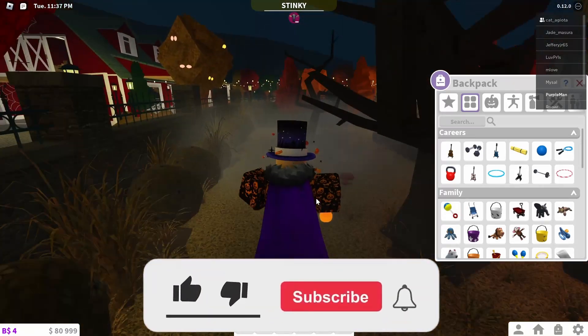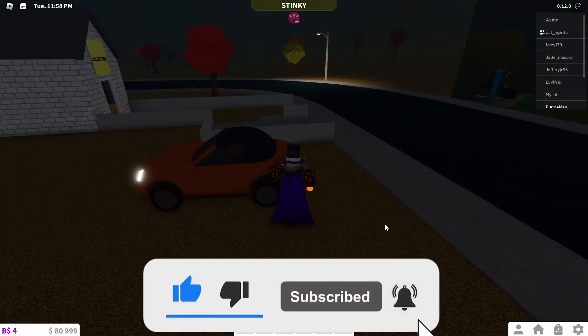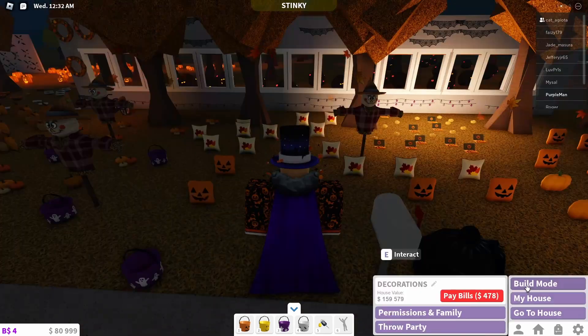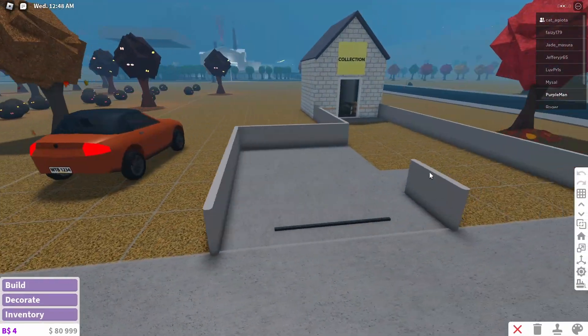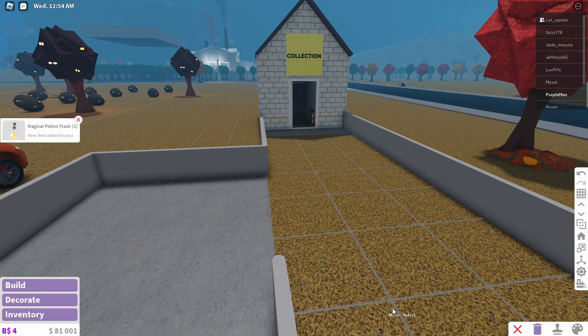Now just take that to your plot. Once you've done that, go over to any pathway and just place it down. Then go right into build mode. Go over to the potion and once you've done that, press the little trash can thing down here and press delete on it.